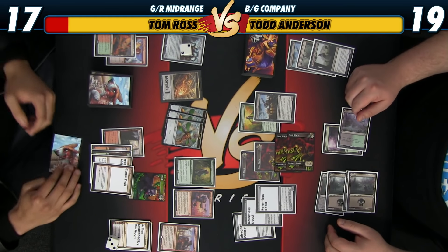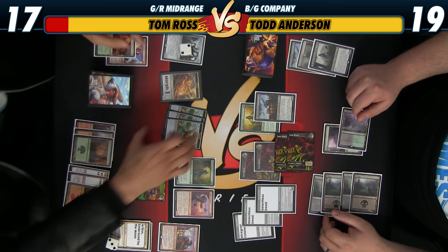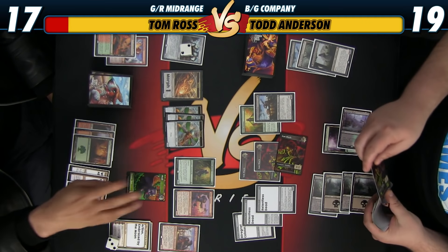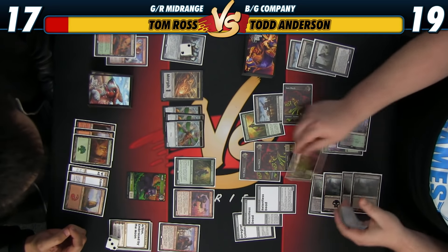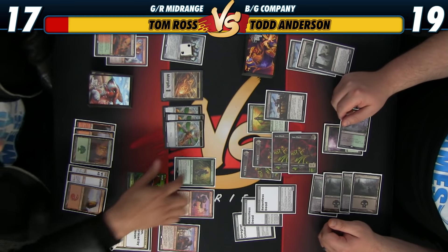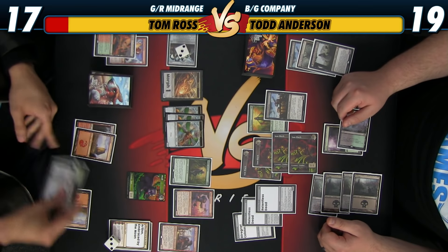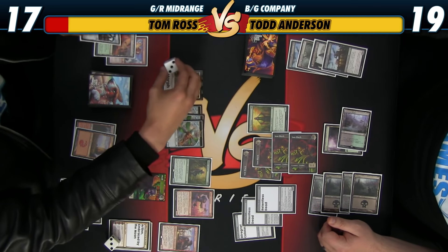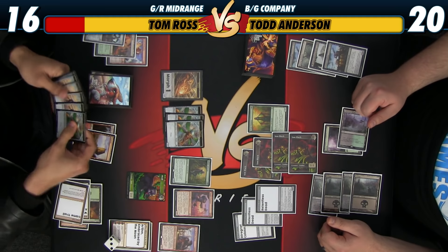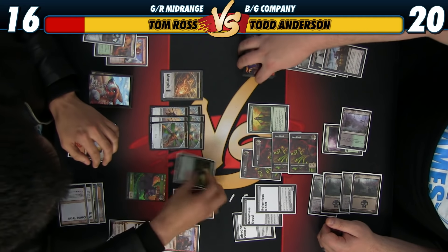I better kill his stuff. I level Hangarback. Shoot him with a Pia — or shoot something, probably just cut through it with the Pia. Then I can plus-one this, give everything trample. Maybe this can come in too. Throw it at that. Drain you. I'm drained. And you get three more Thopters, and overrun me. That's five attackers. Why do you have a four-mana out? Because I had to spend a black to get a thing back, and then spend all my black to cast these two. This is probably enough. Do they get haste too? This gives it haste. Wow, that's great. You just hit me for 12.